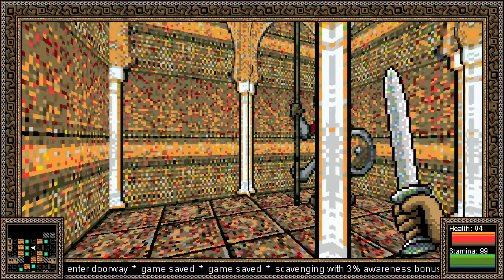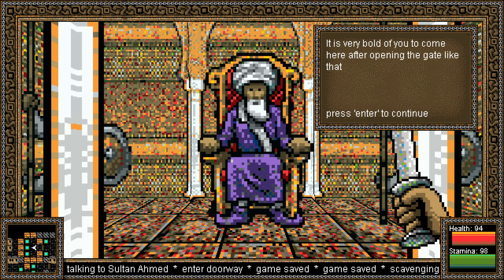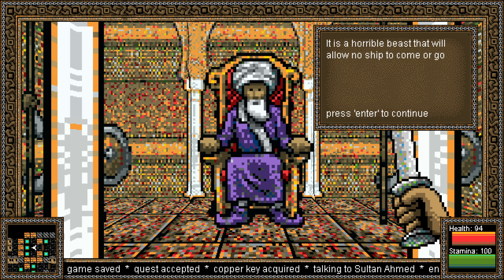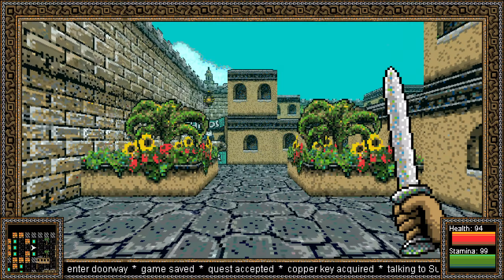Hello Sultan man. I can tell you're important because you're taller than everyone else. Very bold of you to come here after opening the gate like that — you've spurned our laws. However, your actions took some courage. The city has been divided for generations. A great sea monster has taken over the southern dock. Would you help the people of Sadaka Town once more? Go to the southern dock and find the monster. Take this copper key to exit to the east. Proceed carefully — the creature is obviously strong.